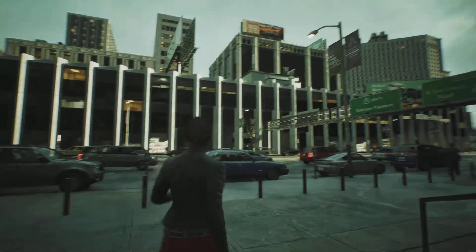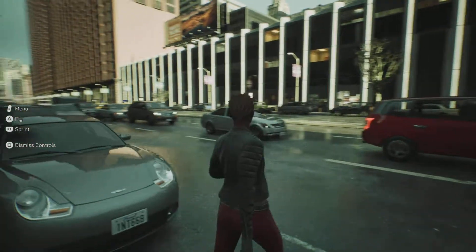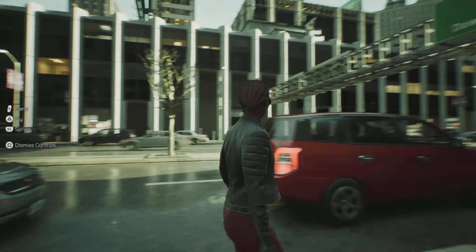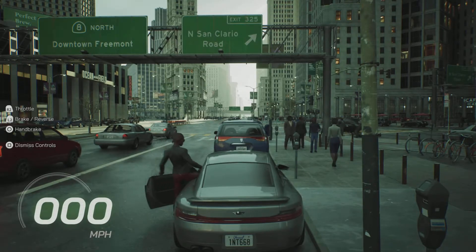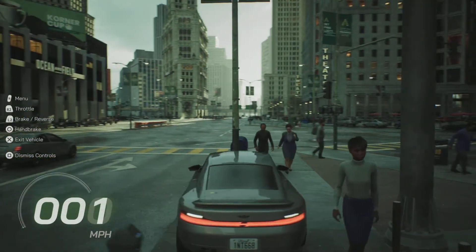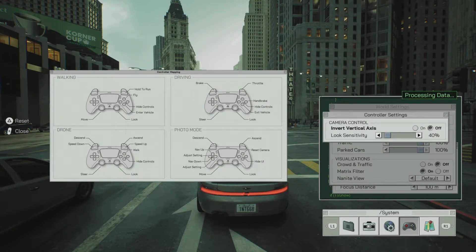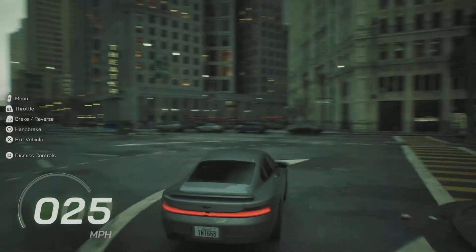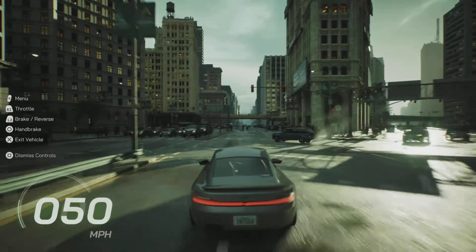This city is looking crazy — super big buildings. We can run with R1 and hop into a nice little whip right here, just getting into all the traffic. It looks like any downtown city. It's telling us to test drive, so let's do that. The controls are a little different from GTA, so let me hit the options menu, scroll over to controls, and turn the look sensitivity down a bit. Okay, that's more like GTA — now I'm on the right side of the street.